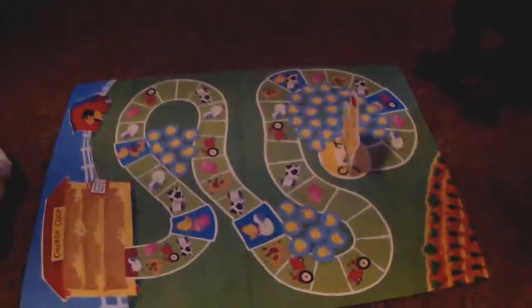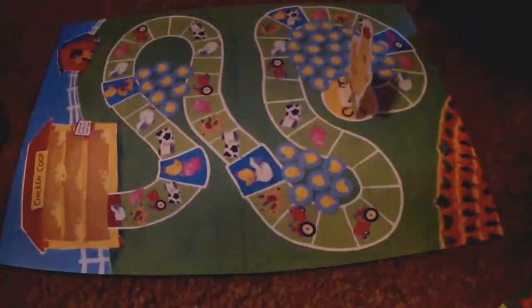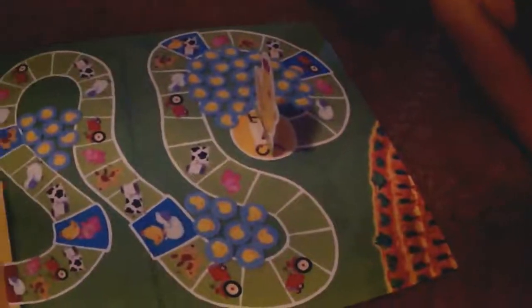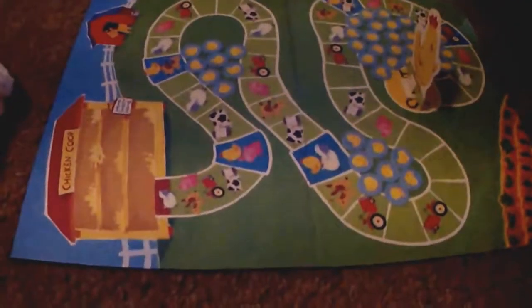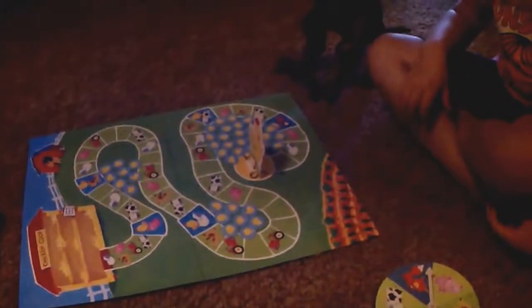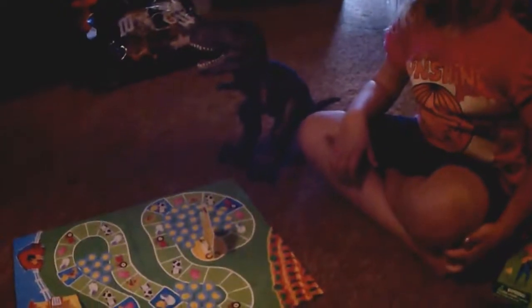The object of this game is pretty simple. You have to get all of the little chicks back in the chicken coop before Mama Hen gets back there. But you gotta be careful, because if you land on the fox when you spin the spinner, you have to take one of the chicks back out of the chicken coop. This is a cooperative game, so we're not competing against each other — we work together to get all the chickens back in the chicken coop.